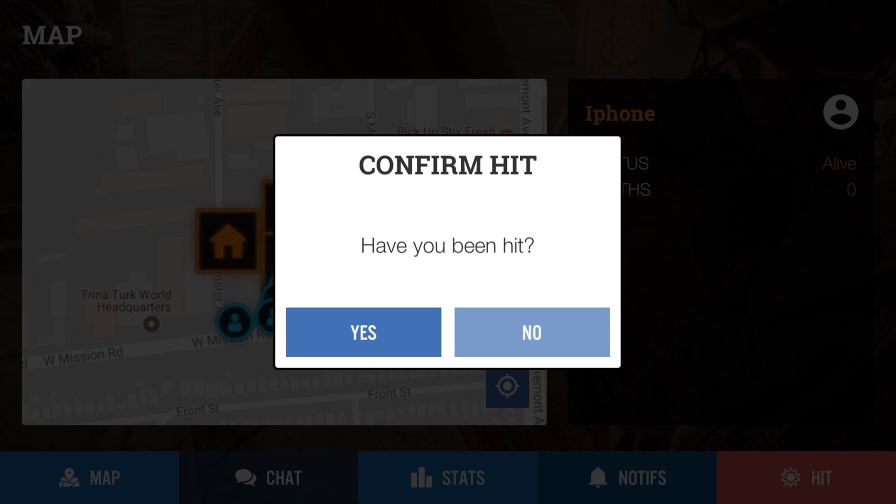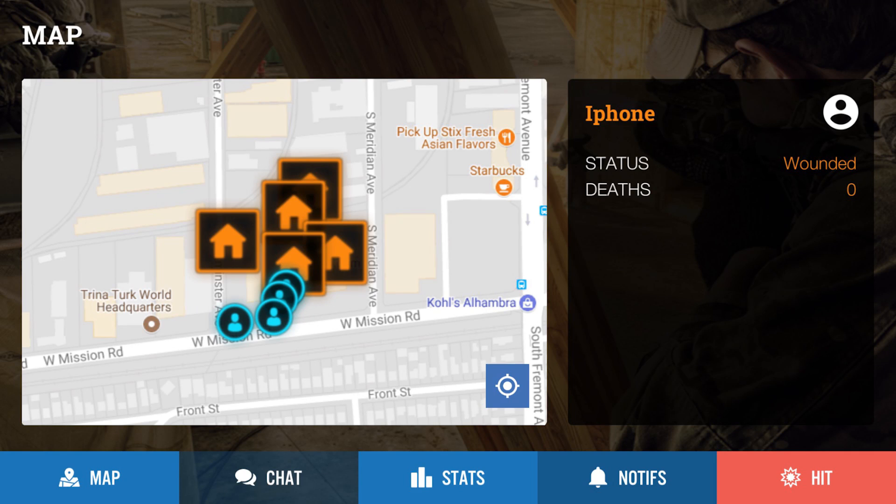The hit button is pretty self-explanatory. In the real world you'll call hit, so that way people will stop shooting you. You'll then go to your app and hit the hit button. Upon hitting the hit button, you'll be given a prompt to confirm your hit — have you been hit, yes or no? If you have been hit, you'll hit yes, and your status in your profile area will change from alive to wounded.